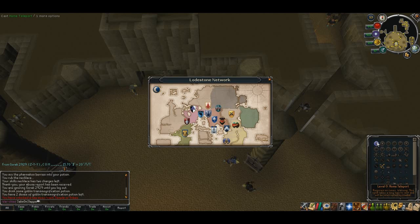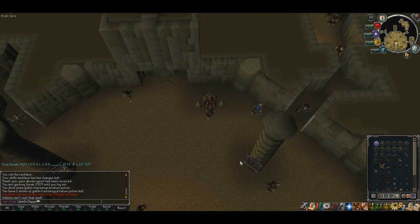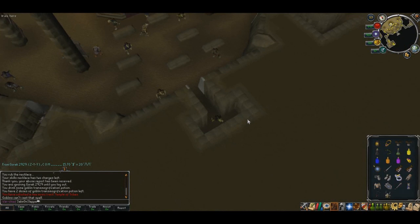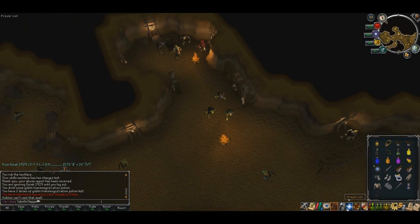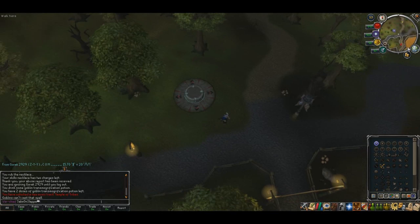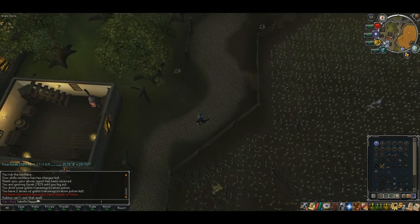He'll mention that you need dyes to get into different rooms. So now we need to head down to Draynor Village and talk to Aggie the Witch. First, leave the Goblin Cave by heading south and back up the stairs. Once outside, equip any kind of equipment and you'll turn back into a human. Then home teleport to Draynor Village, or use a Glory if you brought one.